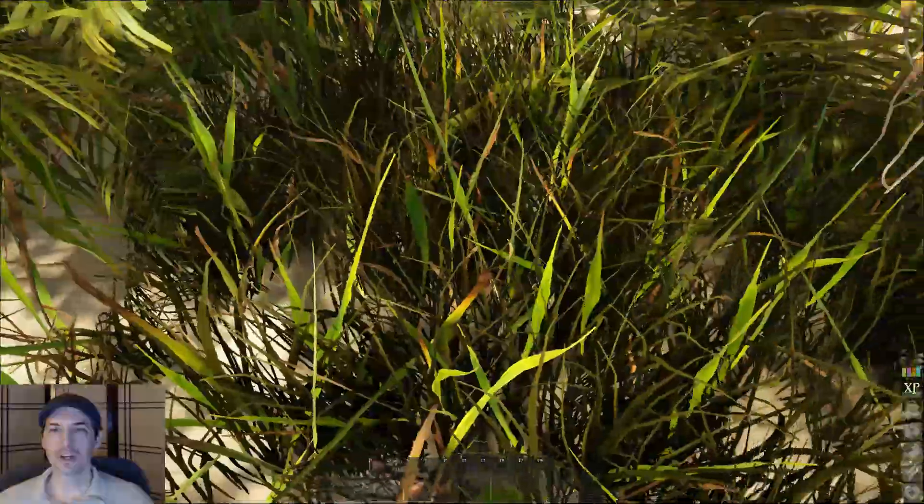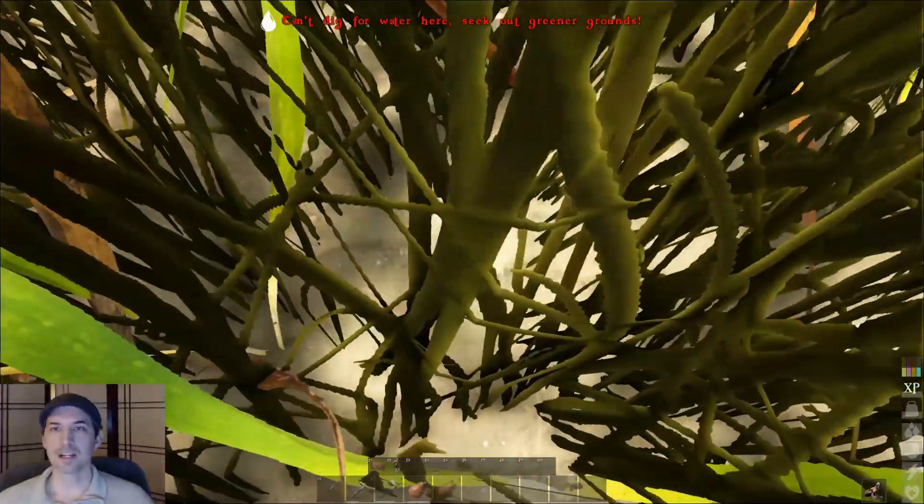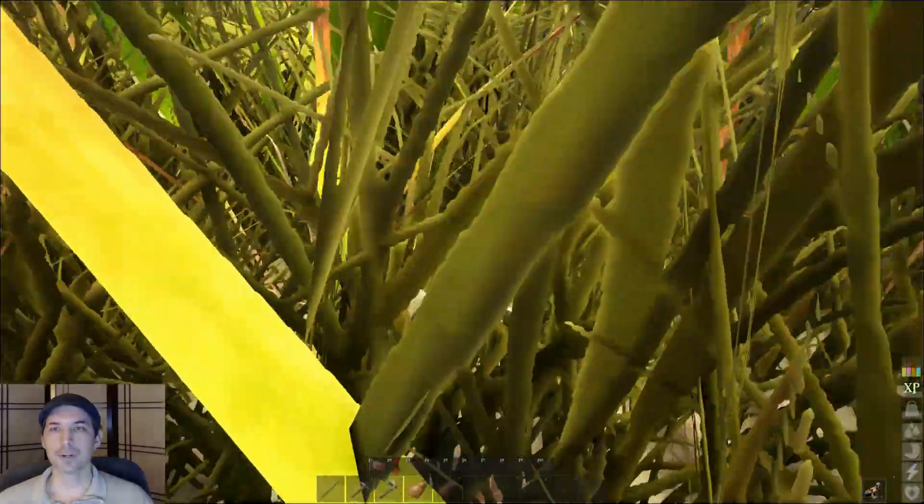So find some green ground like this, press X to get down on the ground and then just look down and click. You can't dig for water here — you need greener ground.